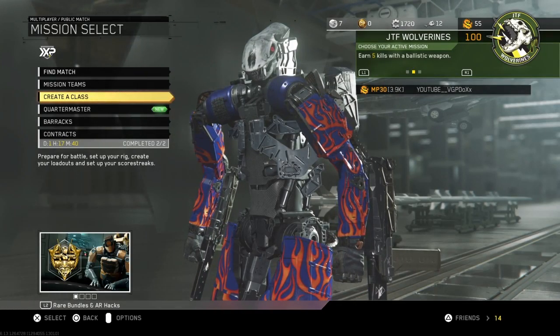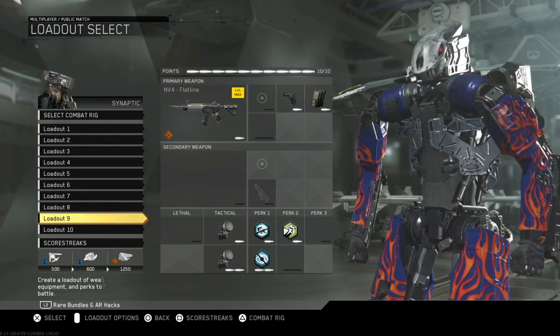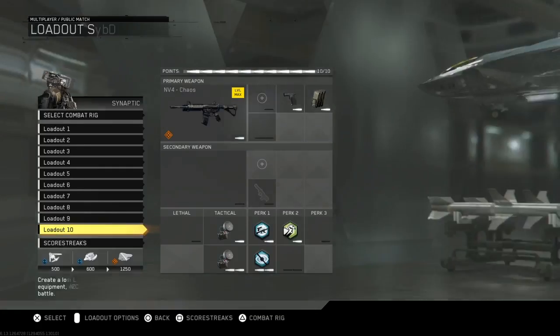Alright, what's going on guys, it is your boy Paradox. Today we're going to be doing a weapon comparison between the NV4 Flatline and the NV4 Chaos. We're going to be using the same perks, same attachments, same lethal or tactical — we're going to be using the same thing.